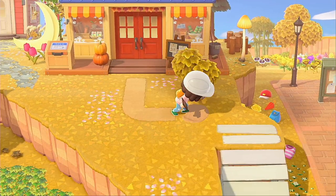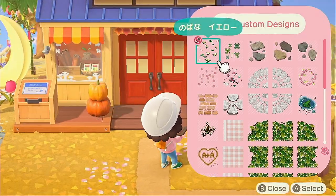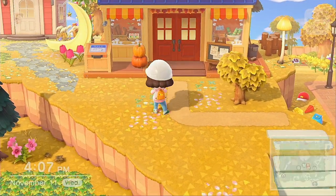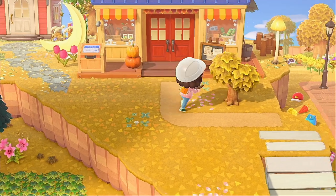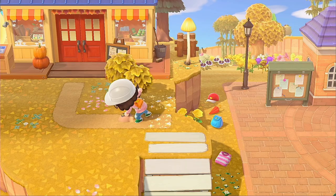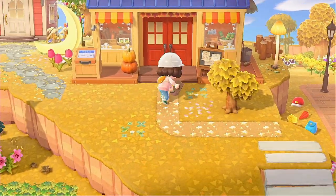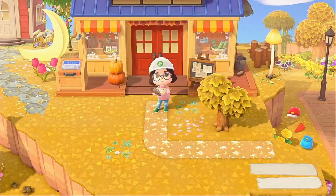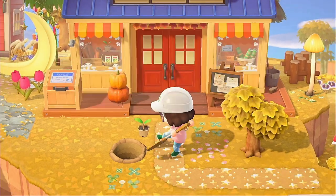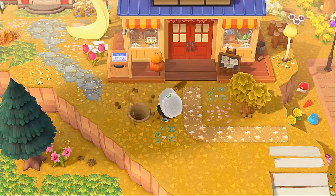I just kind of wanted something more fresh. I didn't really like the path I used — I love it but it didn't really work in this awkward cliff area where my shops are. So instead I opted for a regular path, and I wanted a little more symmetry, so I put two trees on either side.